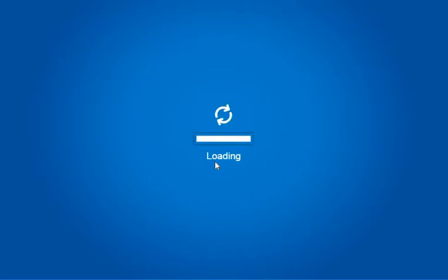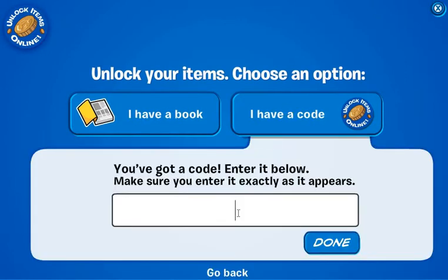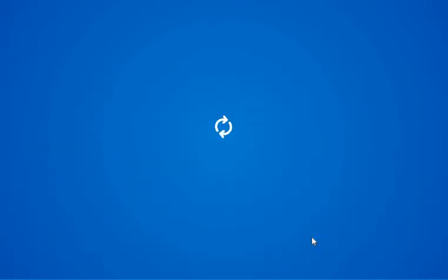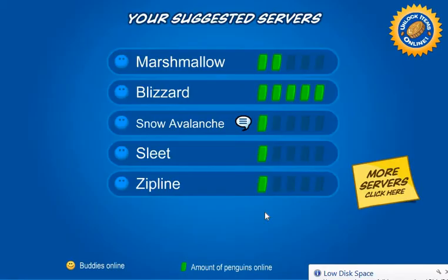So it's loading now. Let's wait for it. I have a code — the code is the word 'milestone' and the number 20. If you click done, you can get an e-reader. So let's now play — let's go to the Blizzard.